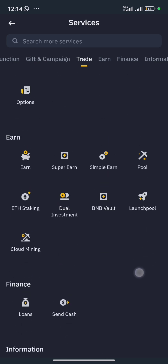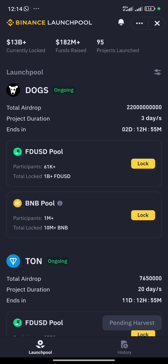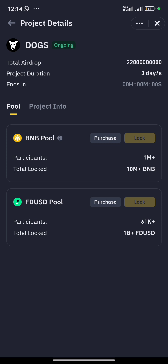Binance currently has a launch pool for DOGS, and the numbers are huge. Looking at the project info, more than 10 million BNB tokens have been locked, and 1 billion FDUSD — equivalent to 1 billion dollars — is also locked for this. That brings the total to around 5.5 billion dollars locked for DOGS.